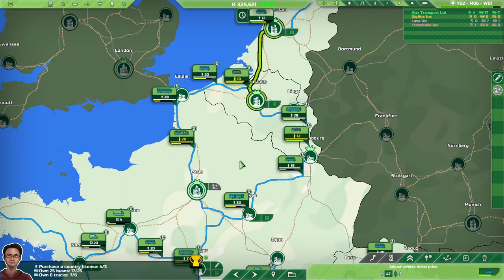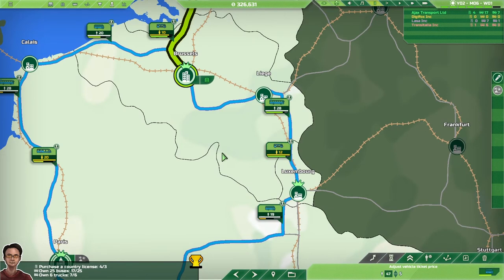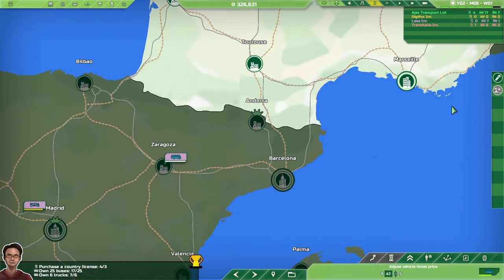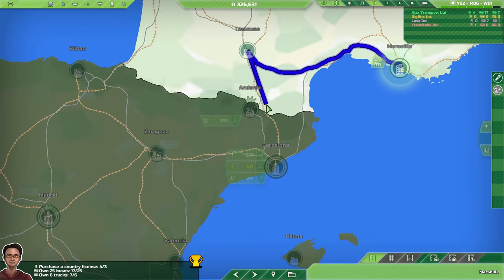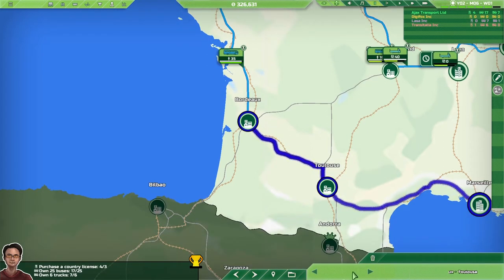When I went back into that previous save it didn't show exactly what I wanted to show about multi-city routes. I discovered it's a little bit of an exploit, so this may well change as they fix things. A quick reminder: multi-city routes are created by shift-clicking. For example, if I want a route I would go from Marseille, shift-click to Toulouse, shift-click to Bordeaux, then shift-click back to Toulouse — and that creates the multi-city route.